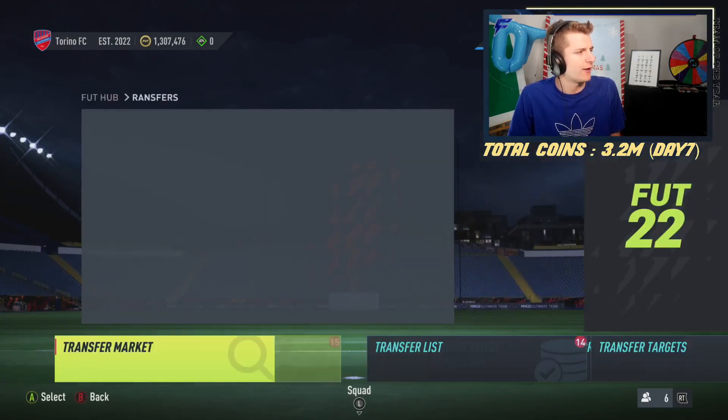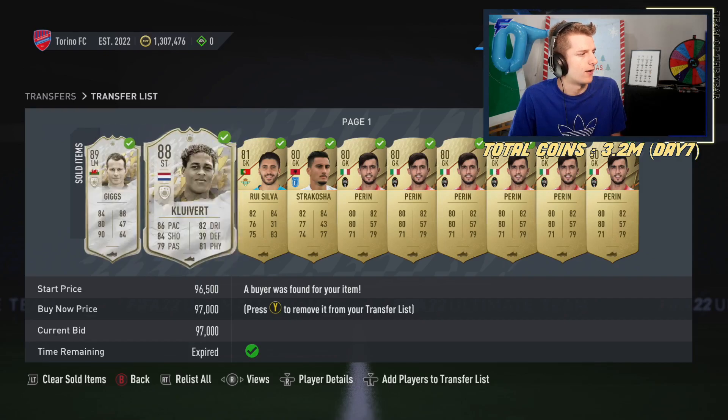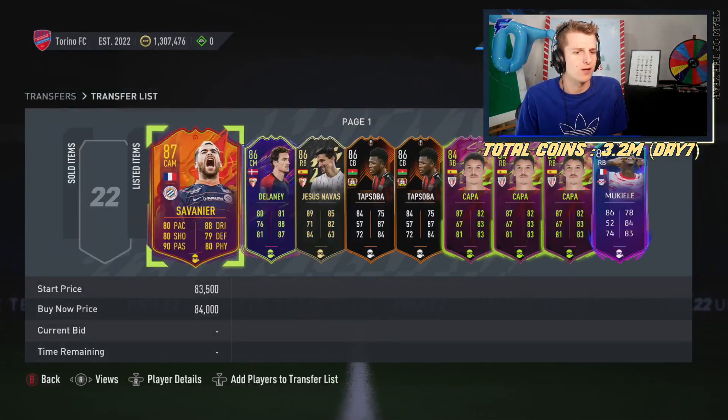On top of that, we managed to get a fair few sales — nice little cash flow going on. We have Giggs who we picked up earlier, and Clive sold as well. Happy days. Just going to show you guys more icon deals.